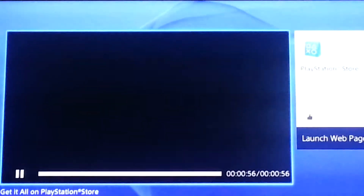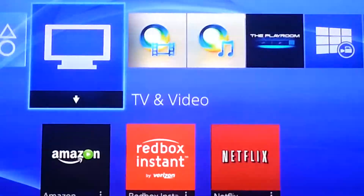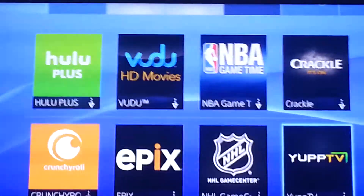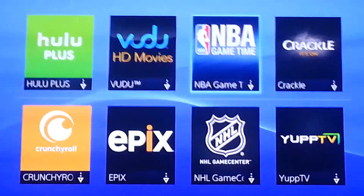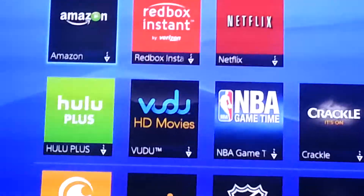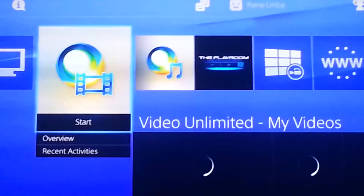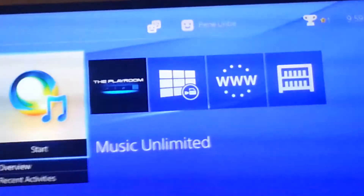Go up, go to the right — TV and Video. I do have Netflix, Redbox Instant, Amazon, Hulu, Vudu, and Crackle. The only ones I'm going to use are Crackle, Hulu Plus, and probably Netflix. We also have a couple of movies on Vudu, so we'll activate that later. Go up again, go to the right — Video Unlimited. It comes with the 30-day trial so we'll activate that later. Go back up, to the right — Music Unlimited. We'll do that later on too.